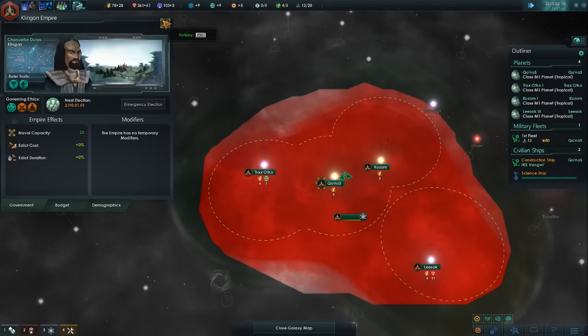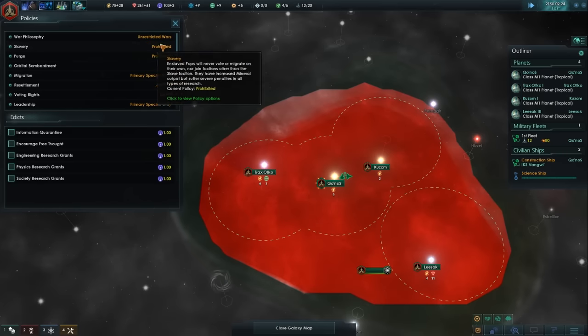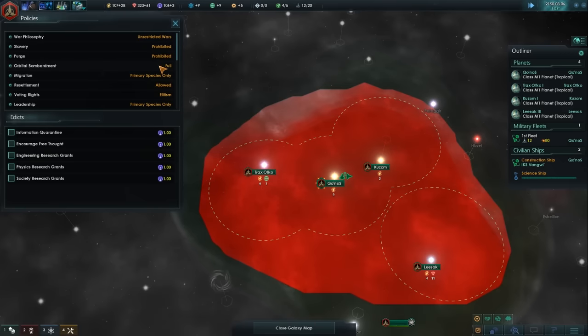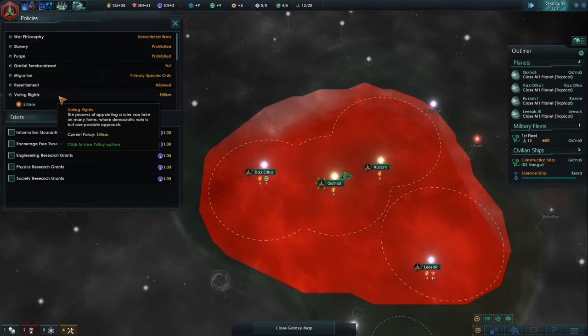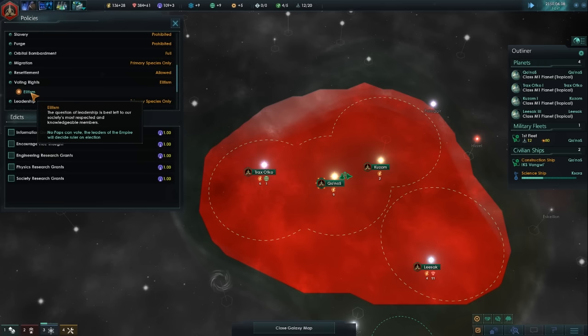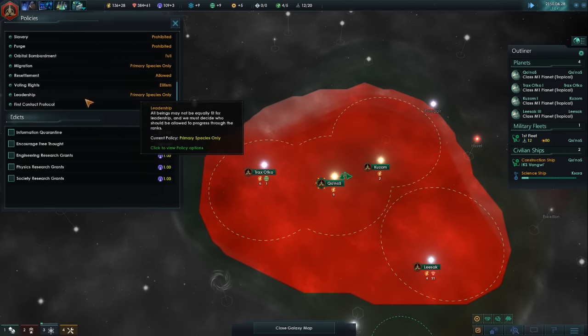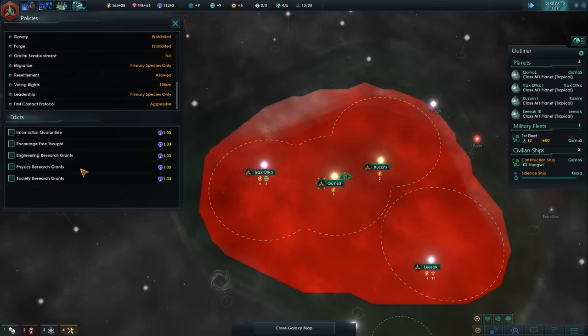Let's take a look at policies. Unrestricted wars. Prohibited slavery — we'll need to change that. Actually, I don't mind that being prohibited. Current policy: elitism. I think we'll just leave all of that alone for now.